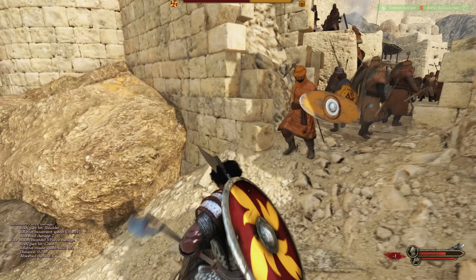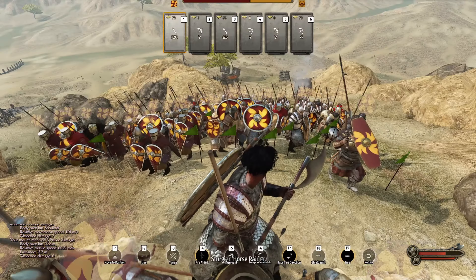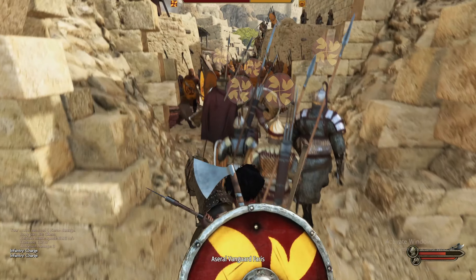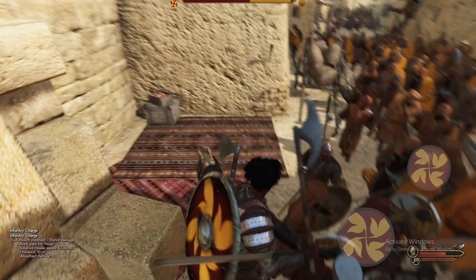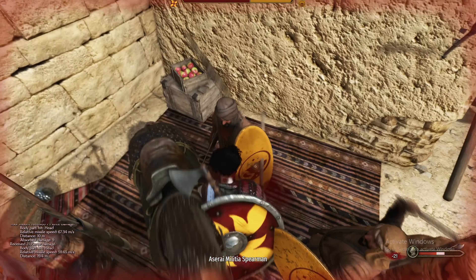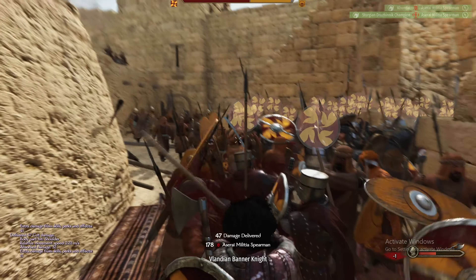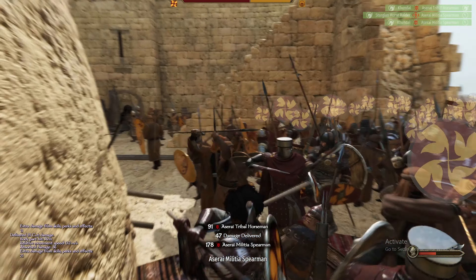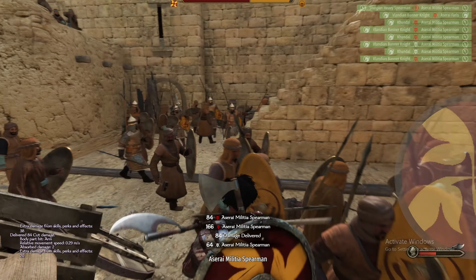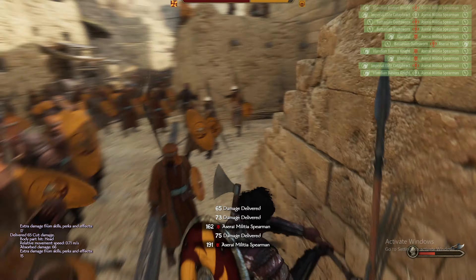Now let's assume you've conquered the castle and you're now at war with a faction. If you're part of a kingdom, or if the town you conquered was a rebel town, then you don't need money for anything. But if you conquer a castle or town and you're not part of a kingdom, that faction will seed your castle with troops you can't face. So trust me — use the money you've made to make peace with them. This way they will leave you alone and you'll keep the castle you conquered. Now let's assault this castle and see if we'll be successful.